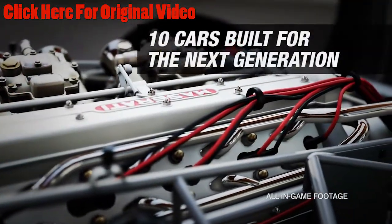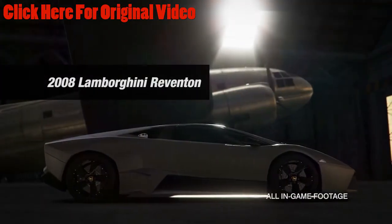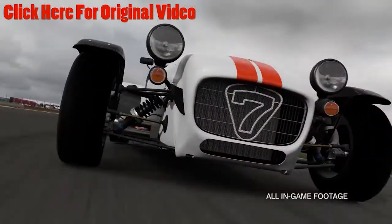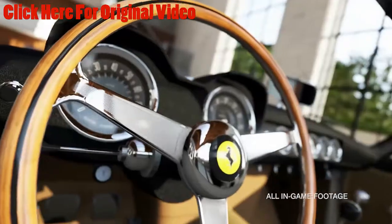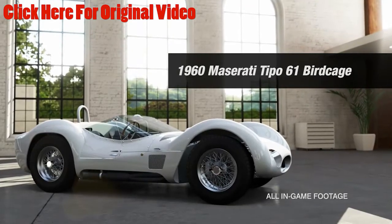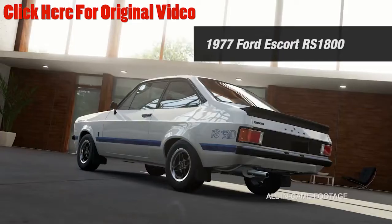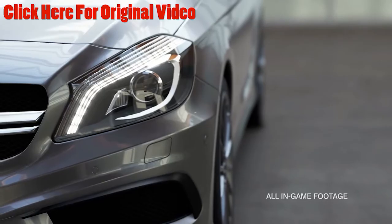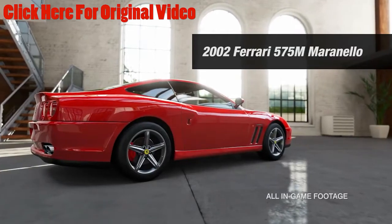The first car in this pack is the Lamborghini Reventon. The second car is the 2013 Caterham Superlite R500. The third car is a 1957 Ferrari 250 California. The fourth car is the 1960 Maserati Type 61 Birdcage. The fifth car is a 1984 Peugeot 205 T16.